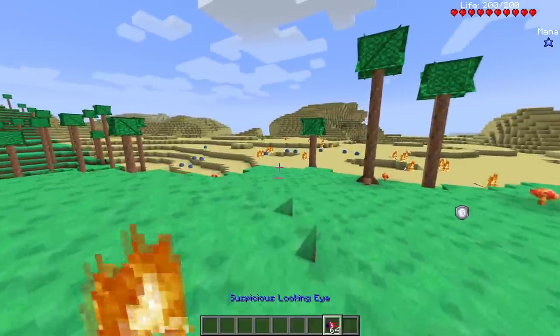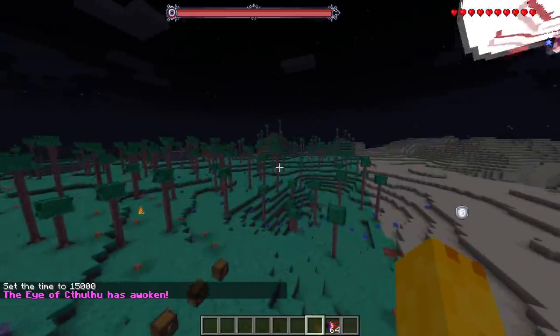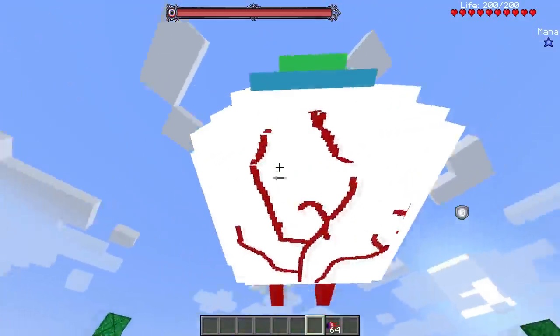Let's try the Eye of Cthulhu — spawning it in. He does have a health bar and he does spawn, good to know. Making it daytime and something flew away — not sure if that was him or something else.